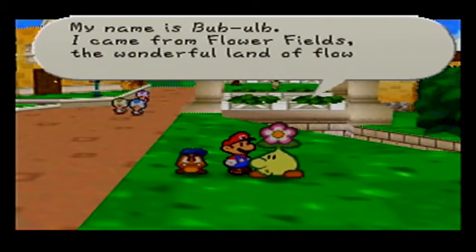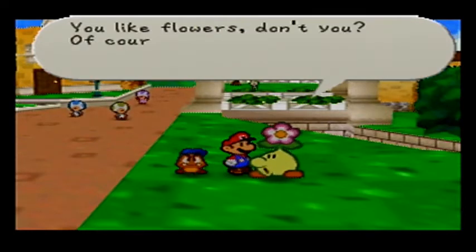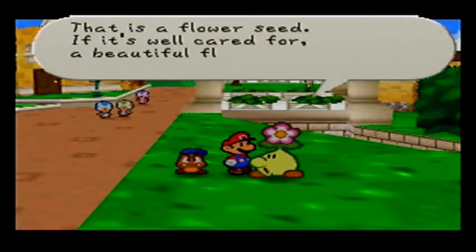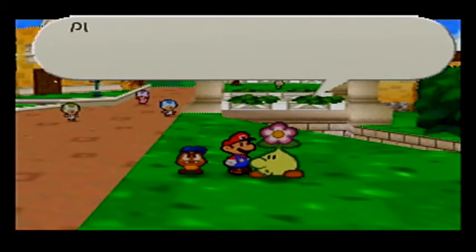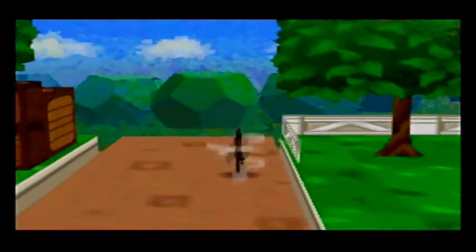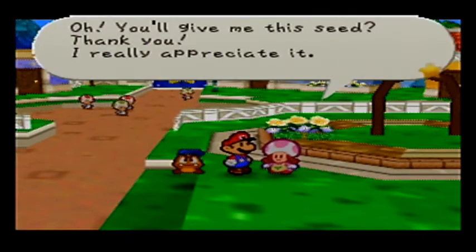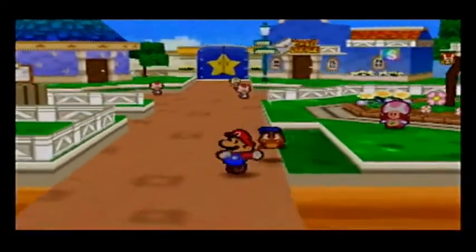Hello there! My name is Bobulb — I come from Flower Fields, the wonderful land of flowers. I'd love to spread the wondrous flowers of Flower Fields all over your land. For that reason, I'll entrust this seed to your care — and we get the magical seed. Have it planted in the Flower Garden in Toad Town. If it's well cared for, a beautiful flower will bloom. Please take good care of it, for beauty is fragile. Minty said to give any seeds we get to her, so that's what I'm gonna do. Here you go, Minty. Oh, you'll give me the seed? Thank you! I'll plant it right away! She's so happy!